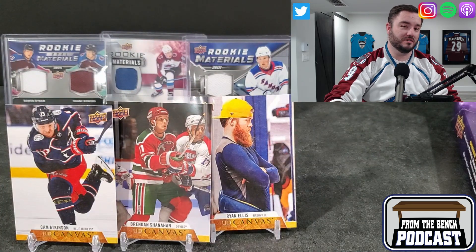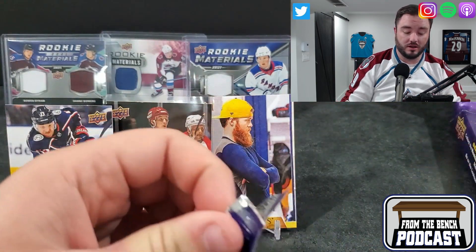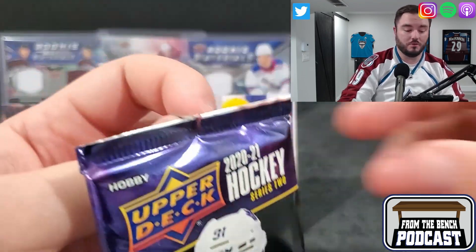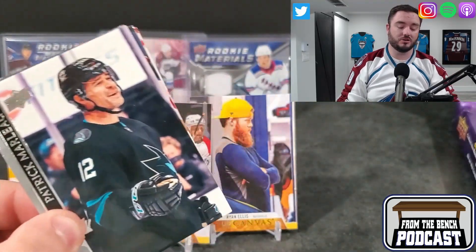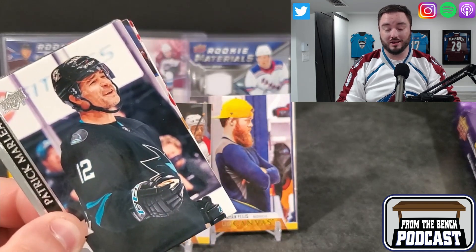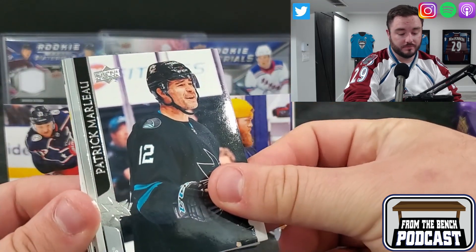I find in these boxes, canvases are usually at the front of the box. So if you're going to get an insert like a rookie canvas, you're going to find it at the start. Now that hasn't been all the hobby boxes I've opened, but that's been a big majority of them. So if you guys are ever looking at a hobby box and you want them to go a little farther, maybe ask - you could be missing out on a Young Guns canvas.